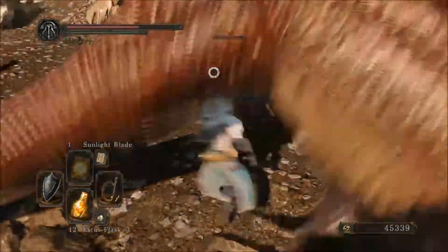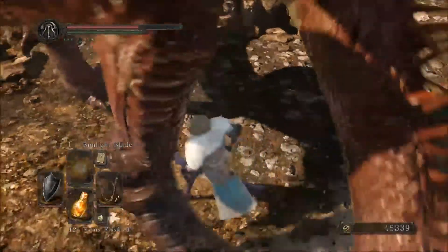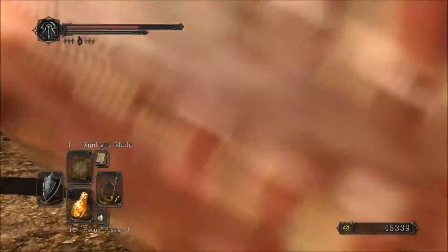Let's see if we can take this guy. Same moveset as the Guardian Drake boss, except you don't have to worry about him flying. Much smaller area to work with, though.